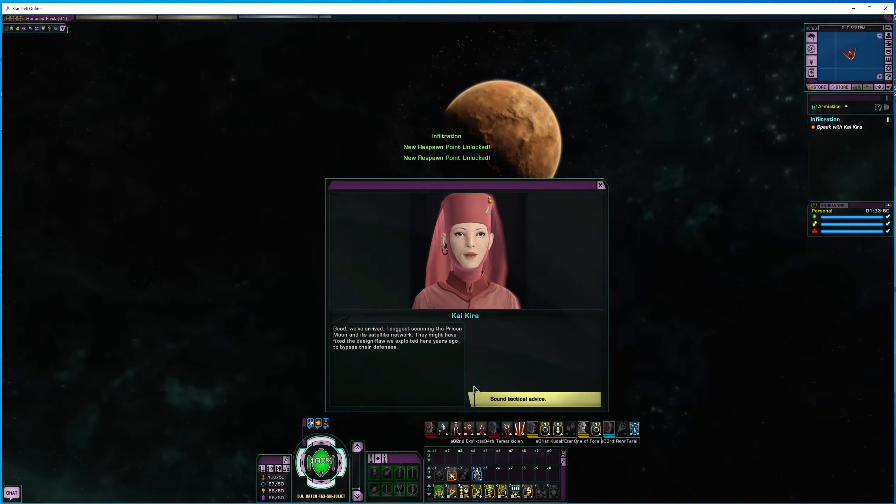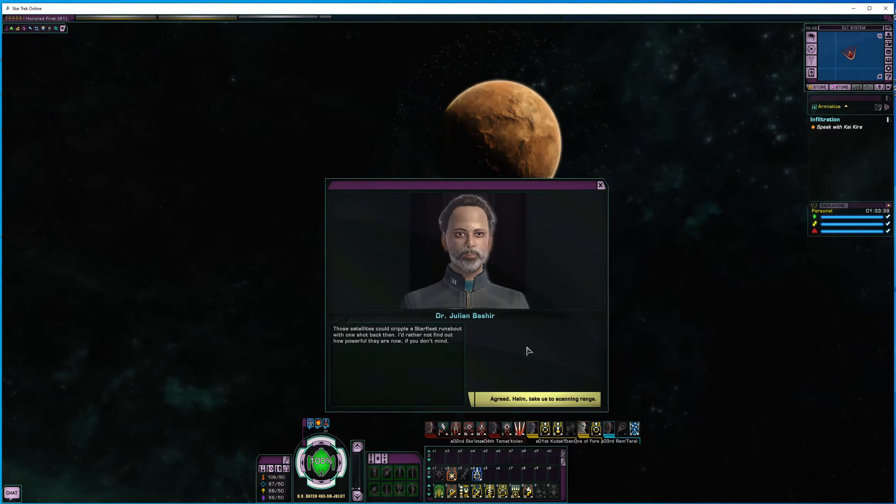Good, we've arrived. I suggest scanning the prison moon and its satellite network. They might have fixed the design flaw we exploited here years ago to bypass their defenses. Sound tactical advice. Those satellites could cripple a Starfleet runabout with one shot back then. I'd rather not find out how powerful they are now. Agreed. Helm, take us to scanning range.